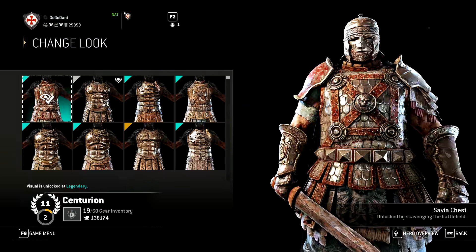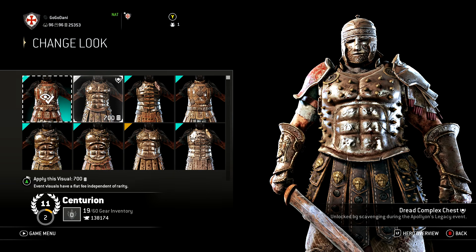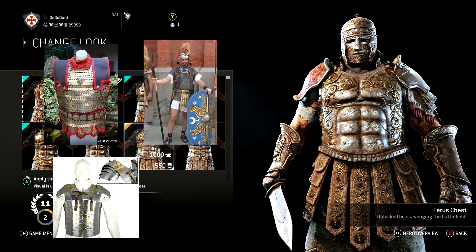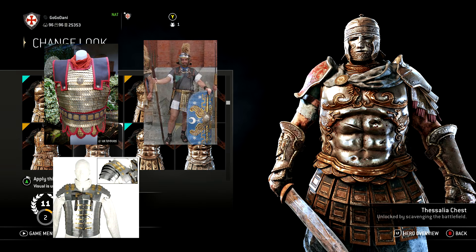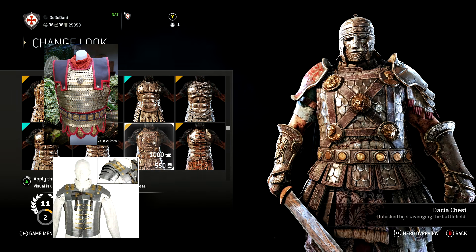Up next, the chest pieces and the rest of the body. Remember the three types of armor — Lorica Segmentata, Lorica Squamata, and Lorica Hamata? The game actually uses two of those. Funnily enough, the one it excludes is probably the most used armor throughout the entire Roman military: the Lorica Hamata.